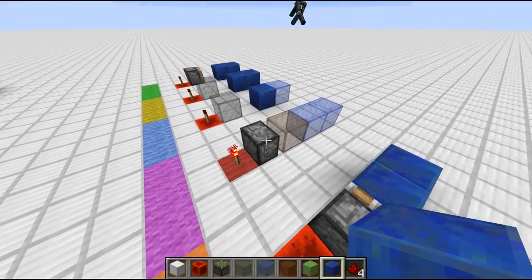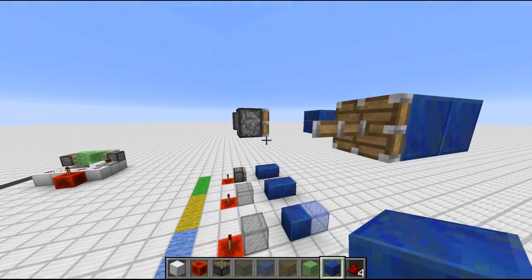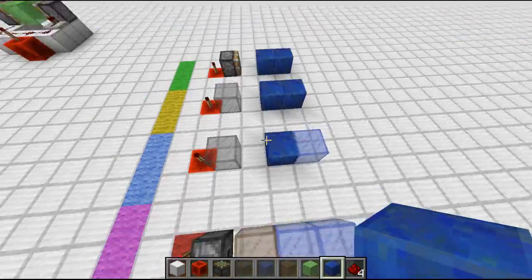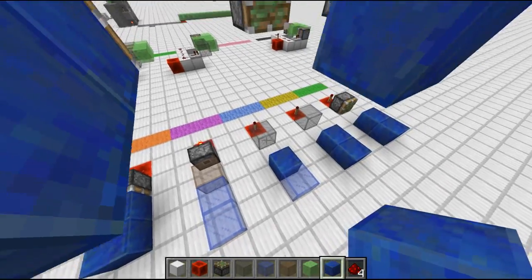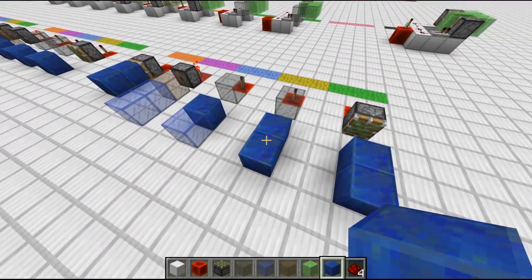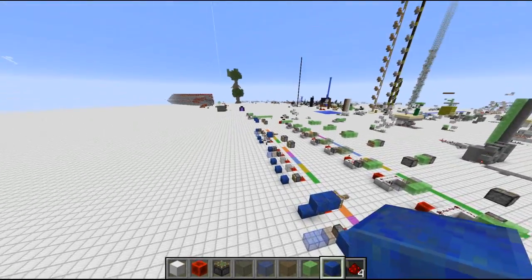You place the torch, it turns all the blocks in front to block 36 — the piston arm and the two lapis blocks. Then in the next tick the torch realizes it has to turn off, the piston starts retracting again, turning itself into block 36 of a piston base. And as it's a sticky piston, it tells the block 36 directly in front of it to turn into the lapis block again. But the block 36 two in front of it just stays the same — it has to wait till the next tick for its timer to set itself to a block. Then one tick later the piston sets itself again and everything is back to normal.